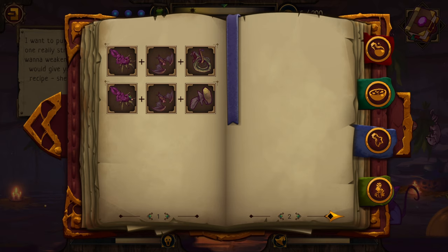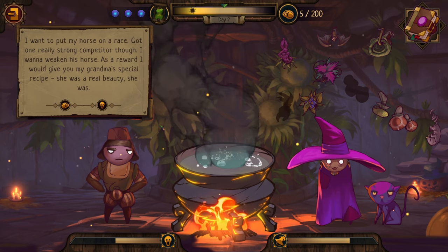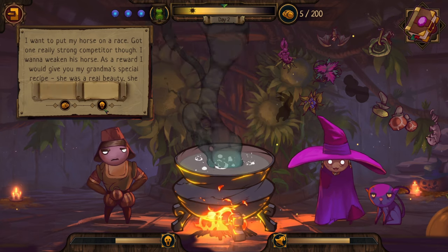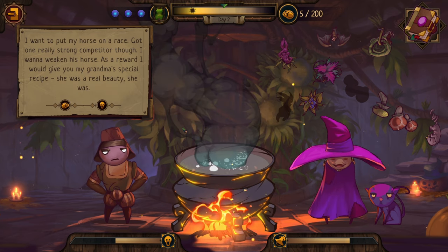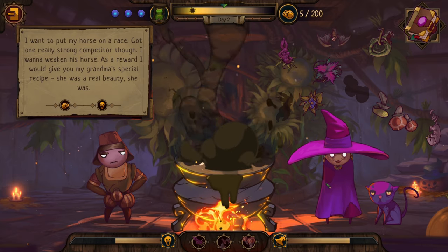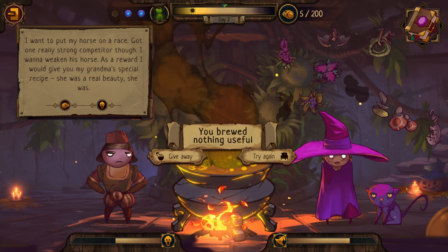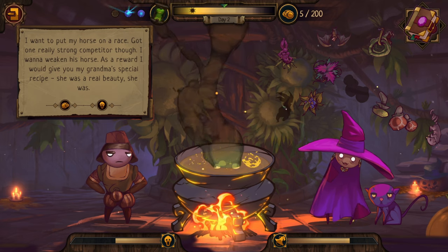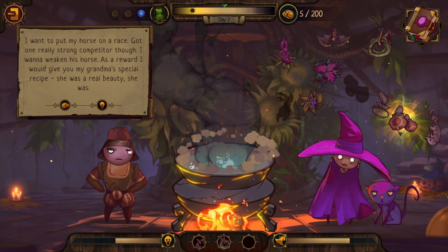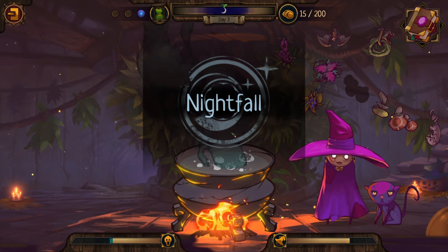New visitor: 'I want to put my horse on a race. Got one really strong competitor though - I want to weaken his horse. As a reward I would give you my grandma's special recipe.' We'll get money and it will affect our dread. I want that recipe - a free recipe! We have three attempts so we can experiment twice. Root, Bat, Amanita - nothing. Root, Bat, Rat's Tail - nothing. We've tried everything with Root and Bat. Now we give him the Hexing Potion. We'll take some dread. That's okay.